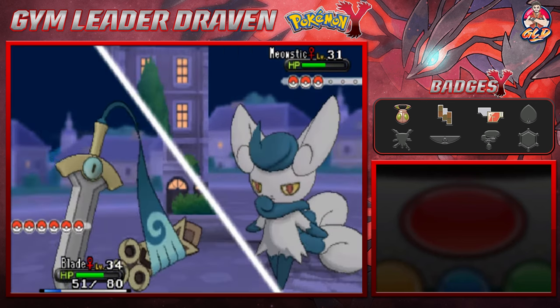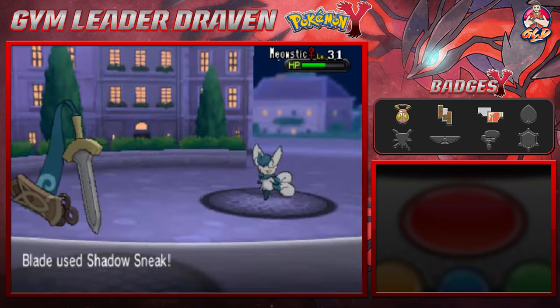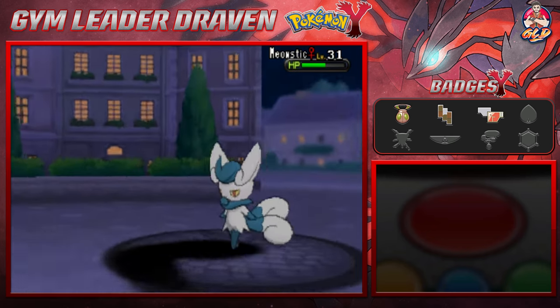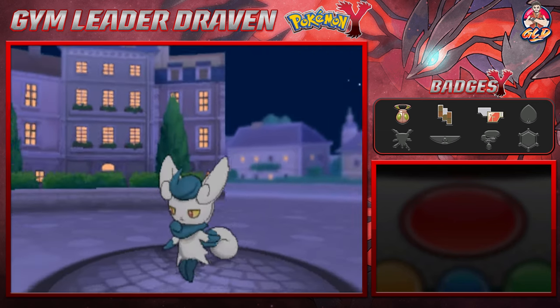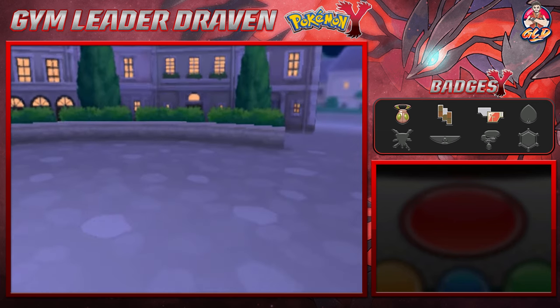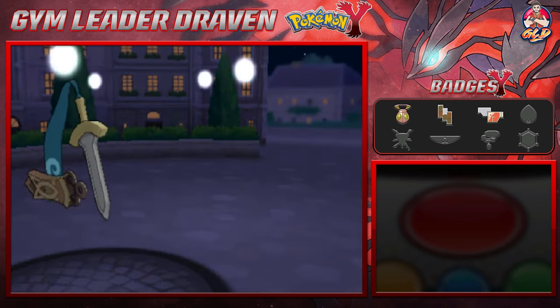Now it's time for payback! Let's go Shadow Sneak for the win - we always get first turns. And there you go, Meowstic has been defeated seven turns later! Jordan the Goat has grown to level 35.